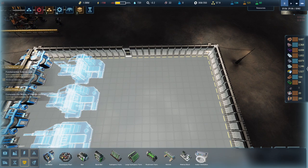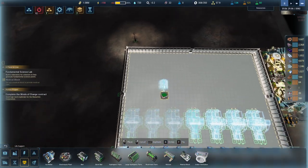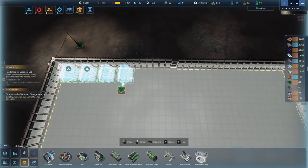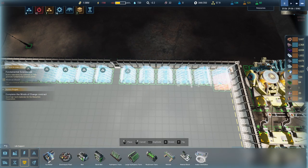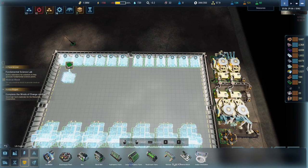We need 3.3 times 7, which means we need 24 hydroponic farms. I think we can get that many down the back here - one, two, three, four, five, six, twelve - and then if I do that again that's 24.